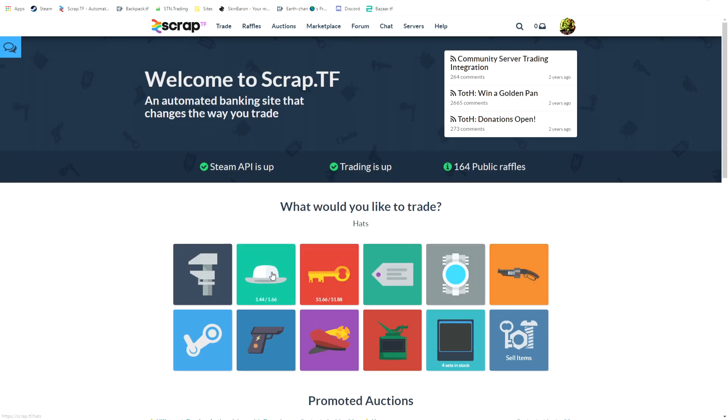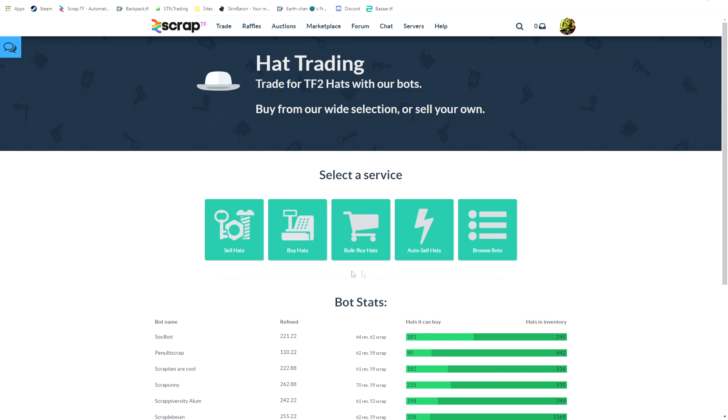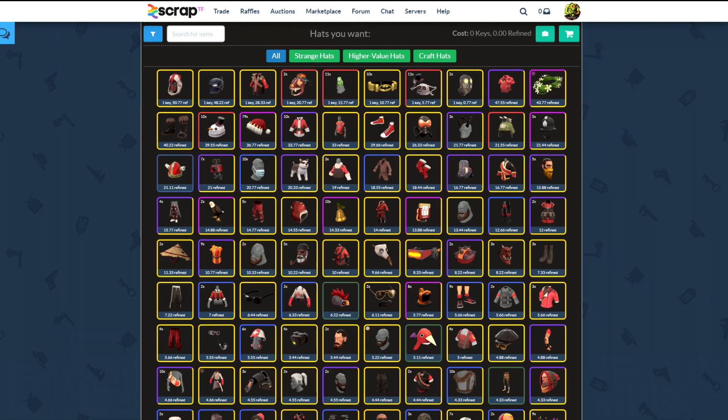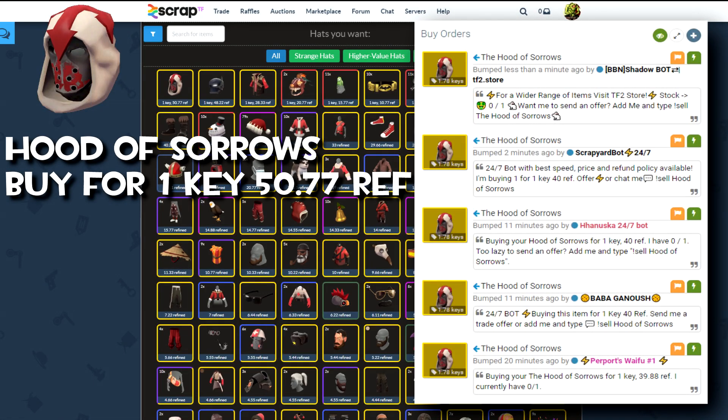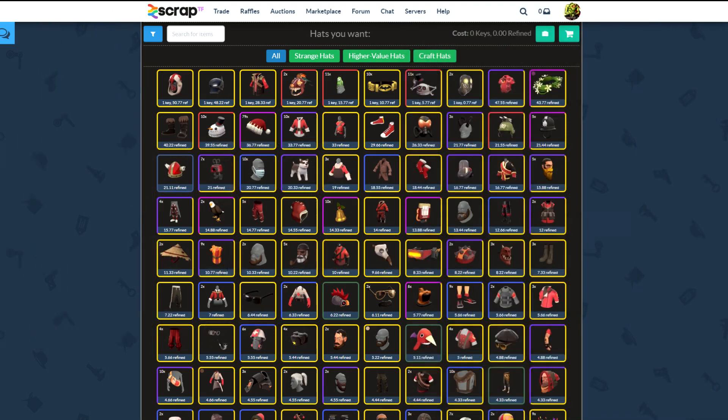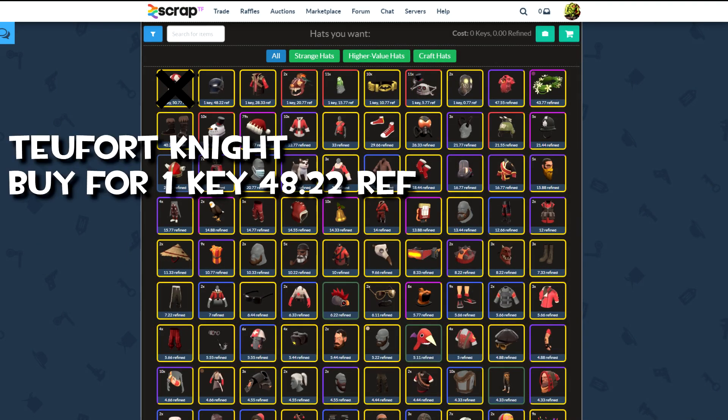Let's first go to the hat section to see what you can do. You can browse any bots or browse all the bots — it's what you prefer. What you do is take any hat — let's start at the top with the Hood of Sorrows — and look up its backpack.tf price to see what you can sell it for. As you can see it's not a profit, so we're not going to buy it. But if it was profit, you could buy it and sell it to a bot — that's how simple it works.